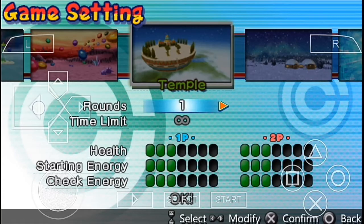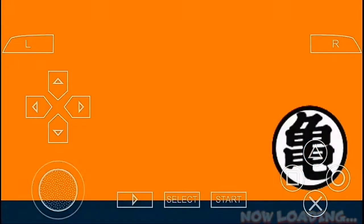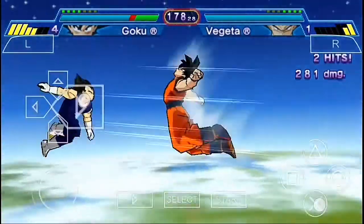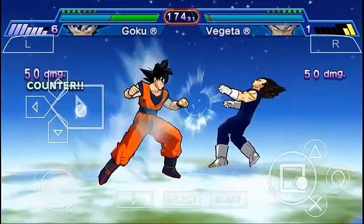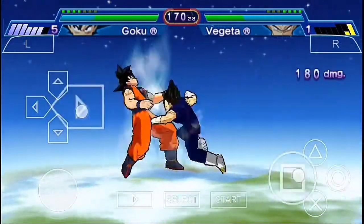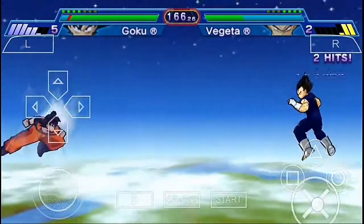Let's select the stage — I'd like to fight with Vegeta at the temple. The rounds are gonna be one, let's increase the life. I've set the computer level at two, very strong, so it's gonna be a really tough fight, not gonna be easy.